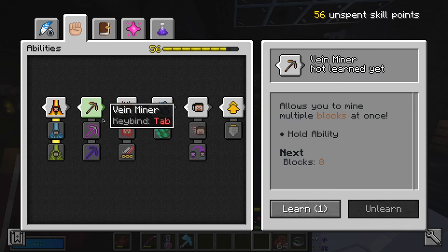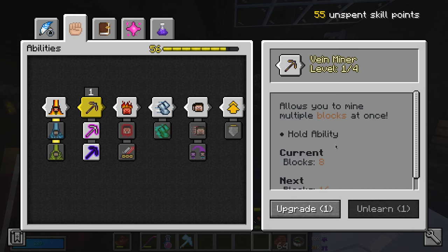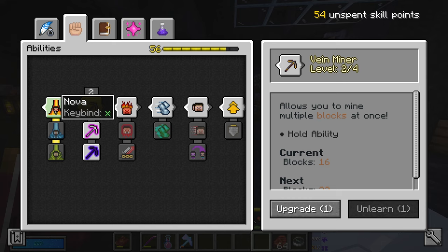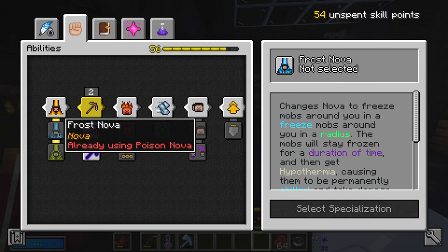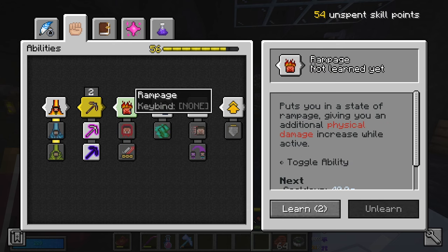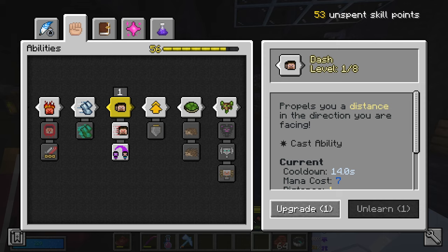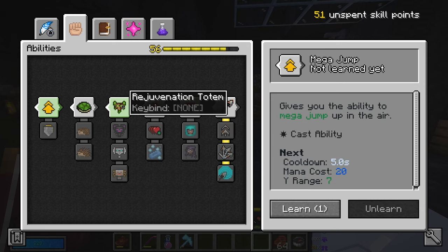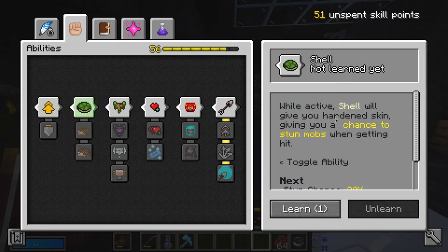I think we start with abilities - things that we definitely know we need. So stuff like Vay Miner, currently eight blocks, 16 is nice, so I think I'm going to put two in that. I don't remember what I had before. I definitely had Nova because I had Post-Nova, but I don't know if I want to put that just yet. I also have the ability to get Frost Nova, which is cool. Definitely get Dash - maybe like three. We could always change this later. While Active Shell gives you a chance to stun mobs when getting hit - nah.